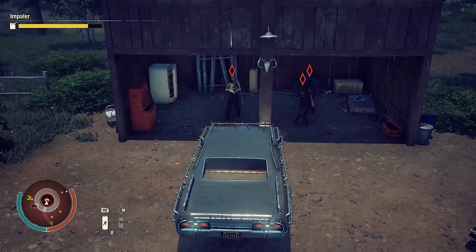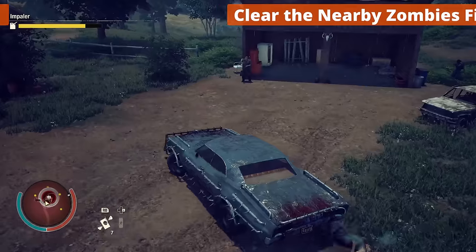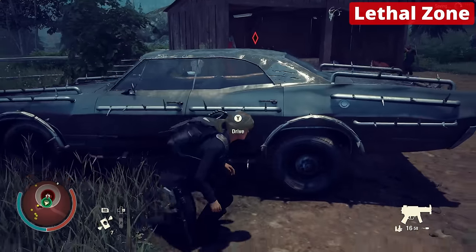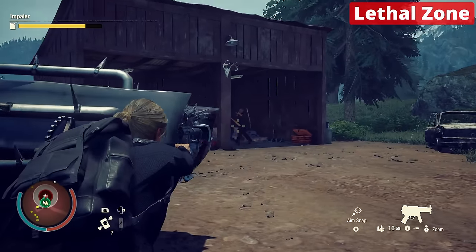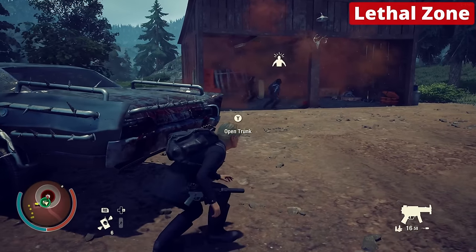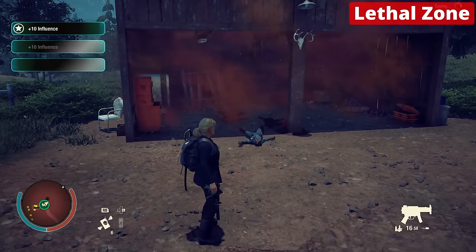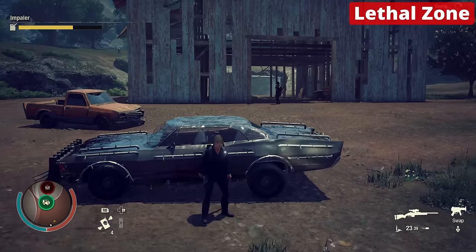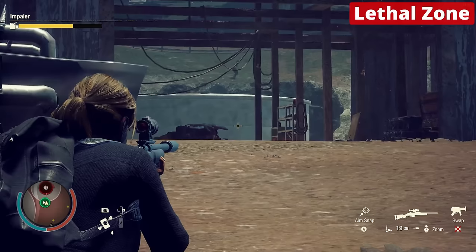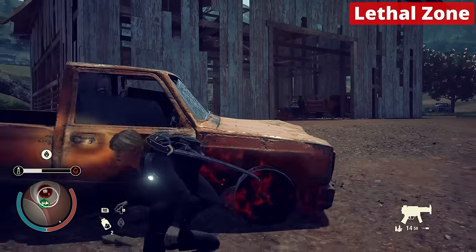Tip 27: When taking out hostile enclaves in harder difficulties, clear the nearby zombies first and then park your car as a recovery point. If you're looking for a quicker and safer way to kill hostile humans, use bloater gas grenades. If you don't have them, take cover in the distance and shoot their head. Or consume scent block and throw a zombie onto their building to kill them with zombies.